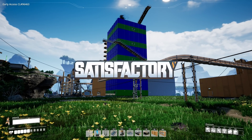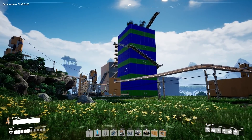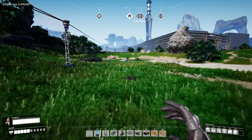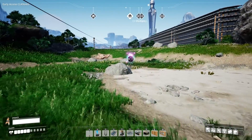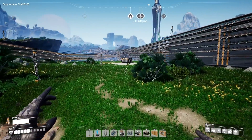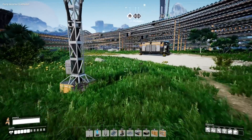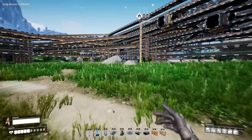Hey everyone, welcome back to another episode of Satisfactory. In the last episode, we made the Iron Factory in the Iron Smelting Tower. I gotta be honest with you guys, I'm not entirely happy with the last episode. So today, hopefully, all computer and recording issues aside, we're gonna have a good time and we are gonna work towards more fuel generation. I am going to try my best to cap some oil generation and some fuel generation and kind of go crazy with the fuel power.